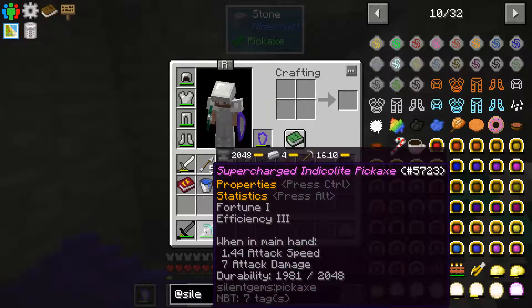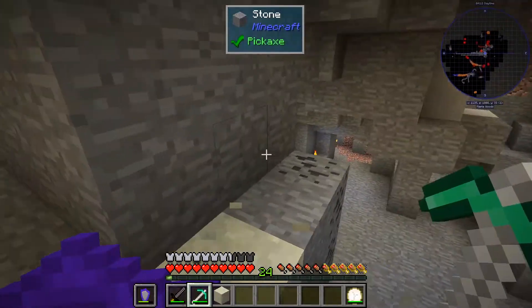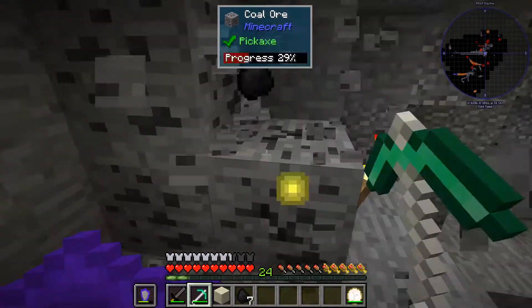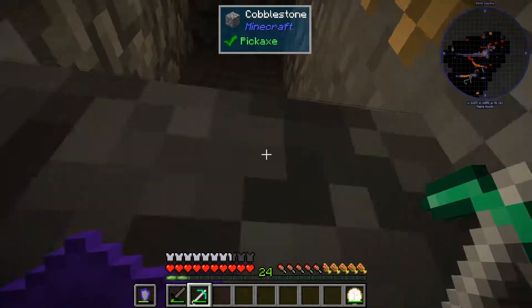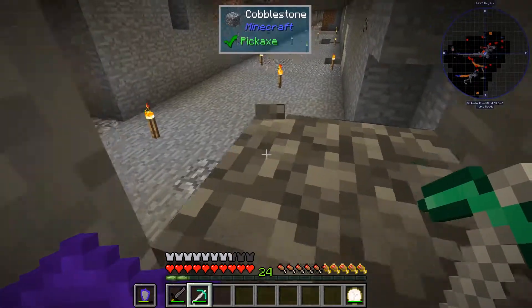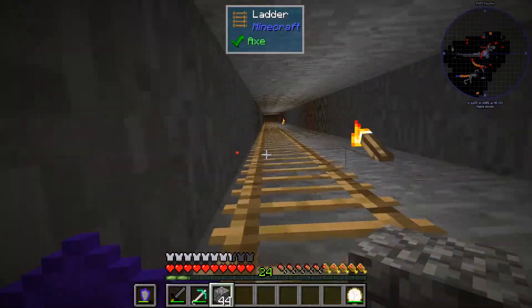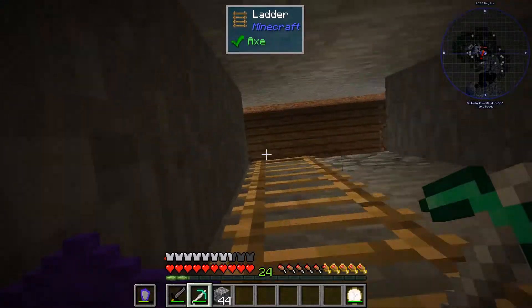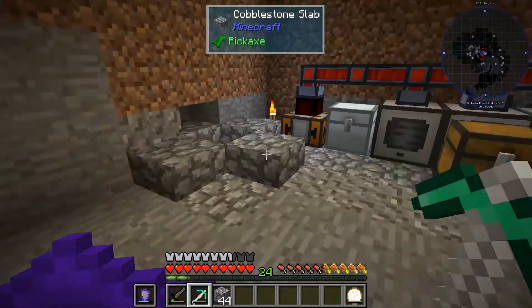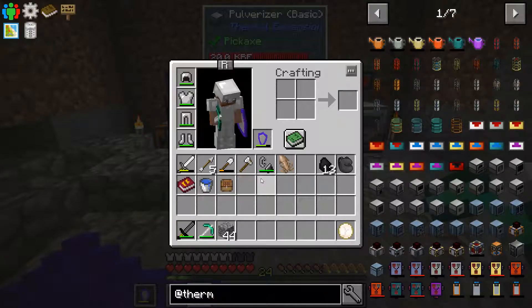I wanted to start doing a bit of mining here for some things. My supercharged indico light pickaxe now has efficiency three with fortune one — fortune one still needs quite a bit more but it's at least something extra. I'm not going to use the fortune mainly for coal; it's mainly for other ores, but if I end up mining coal with it no worries. I'm going to see about getting all the materials ready for the tree power farm — the renewable energy thing with thermal expansion that I told you about.